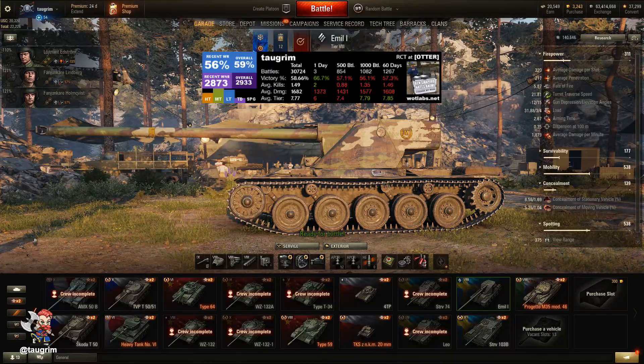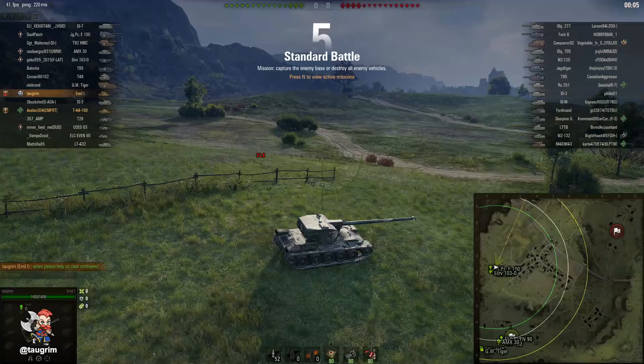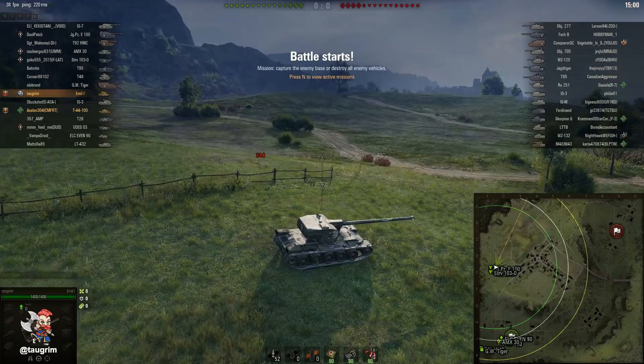This is episode 80 of our Road to Unicom and today we look at the Emil 1. This is the tier 8 Swedish tank destroyer in World of Tanks and it is a heavy autoloader. We're gonna look at a pair of battles — first up is a tier 10 Westfield battle, and then we're gonna look at a tier 9 Cliff battle.